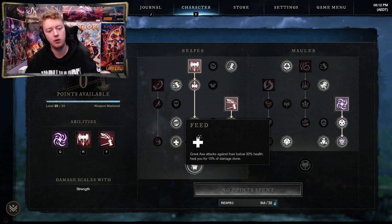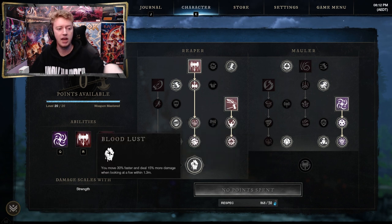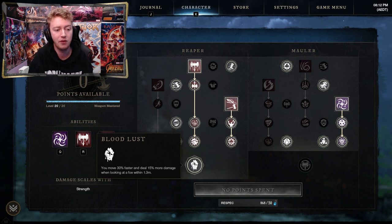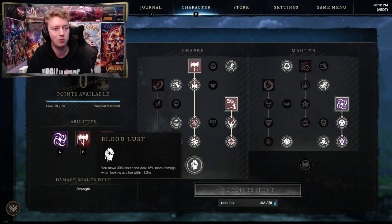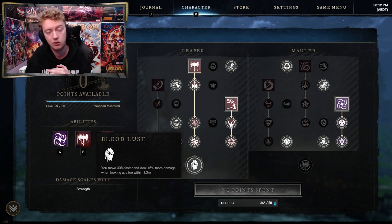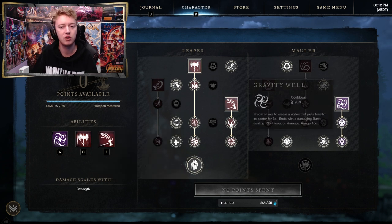Feed essentially means whenever you hit an enemy below 30% health, you get 10% of that damage dealt back as health. Then there's Bloodlust, the capstone — very very helpful: 30% faster movement and 15% more damage when within 1.3 meters of an enemy. If you're AOE farming 20–30 enemies you just run a train around them — they can't hit you because you're faster and you do more damage. Same situation in PVP wars.